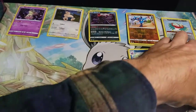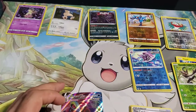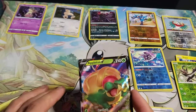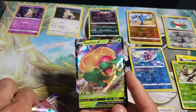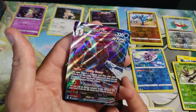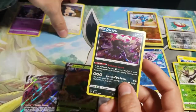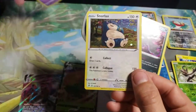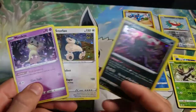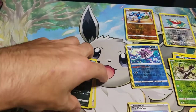That's all I got for you today. We did end up with this nice Appletun V out of Fusion Strike, and of course the Tilian VMAX out of Fusion Strike — very nice cards. And then of course the reason I got the tins: the Darkrai, the Snorlax, and the Mimikyu. So that's all I got for you today. Hope you guys enjoyed these as much as I did, thanks for watching — we'll see you on the next one.